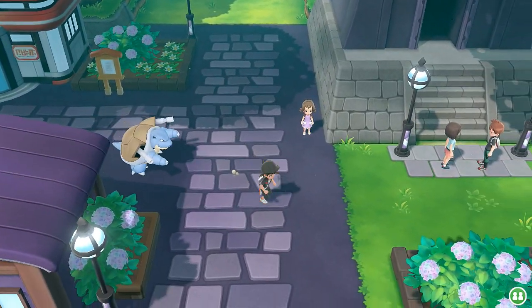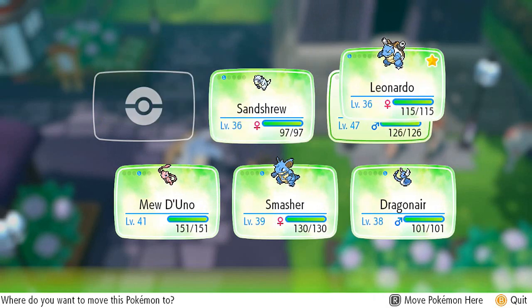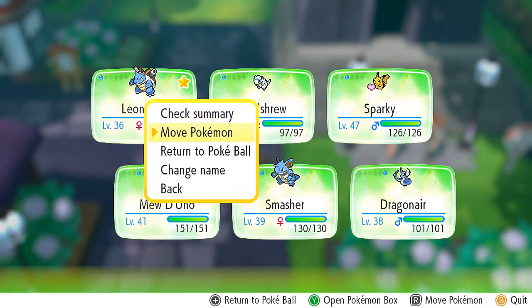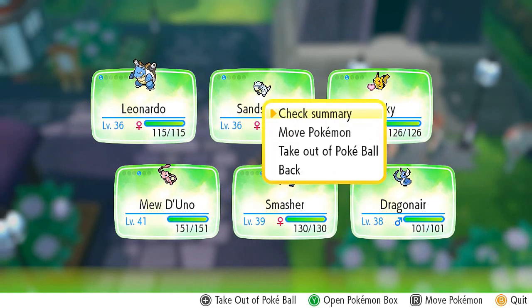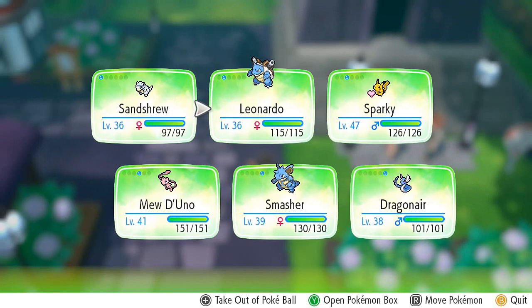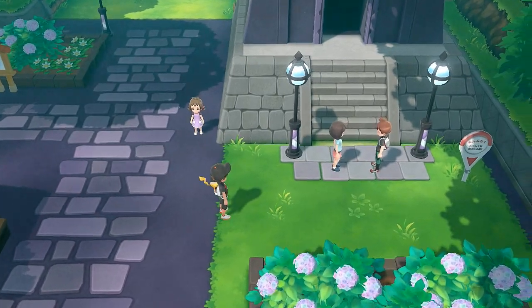Here we are back in Lavender Town, and now that we've got the Silph Scope we can actually go through this whole area. Before we do anything, let's switch out our Pokemon. We did evolve Leonardo in the last episode, so we have a fully evolved team now. I haven't used Alolan Sandshrew very much — you can evolve this Pokemon through an ice stone, which I do have, but I'm not going to evolve him yet because he needs to learn a very physical, awesome steel-type move first.